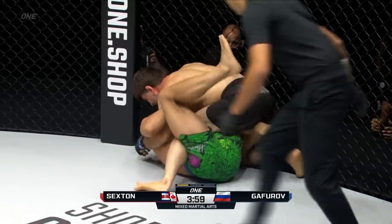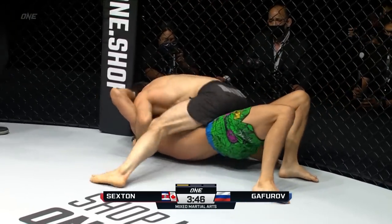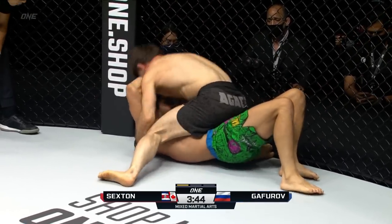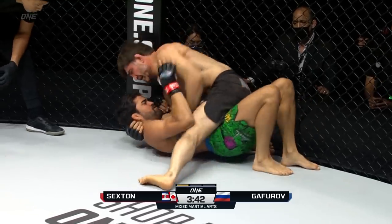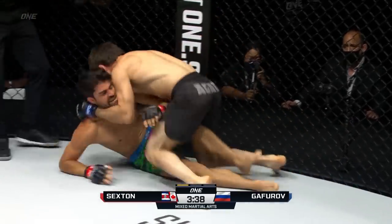Gaforov's on top, landing heavy, grinding him down. Show Ariel what the next level is like. He stepped over easily into mount almost. You can see that Sexton had a knee shield, but Gaforov just floated right over.